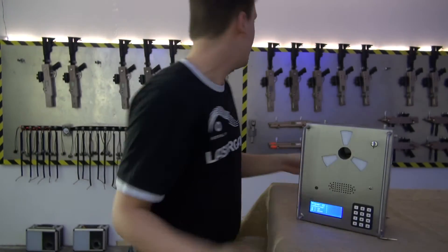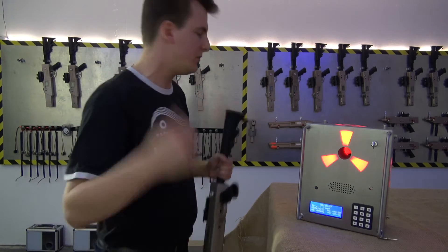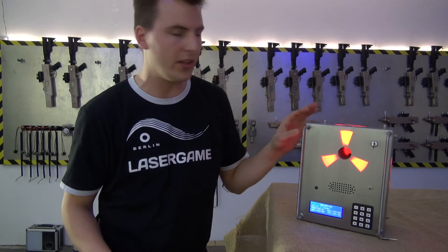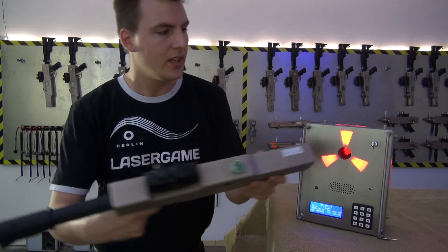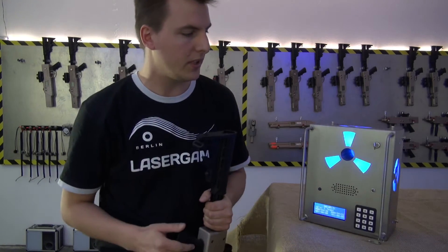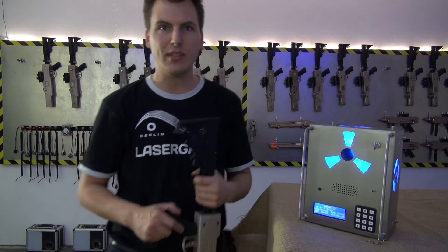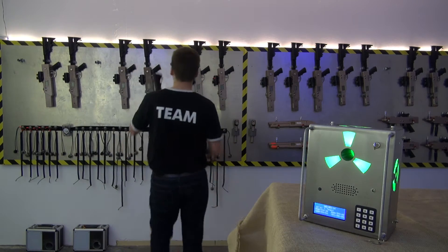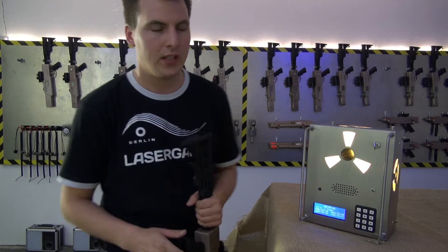Here you can see it says 'waiting for one player' and the time for team red runs now. If I want to change that I grab another gun with a different team setting — team blue. So it turns blue, lights up blue, and can easily be recognized. Normally you can only manage two teams in a domination game, but we have added green as well.